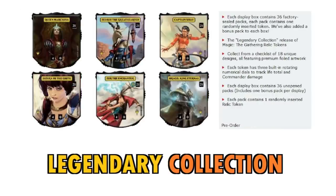We've also got Queen Marchesa, Captain Sisay — pretty cool art there — Gitaxias the Enchanter, and Brago, King Eternal. Each display box contains 36 factory-sealed packs, each with one randomly inserted token, plus a bonus pack per box. The Legendary Collection features 18 unique designs all with premium foil artwork. Each token has three built-in rotating numerical dials to track life total and commander damage.